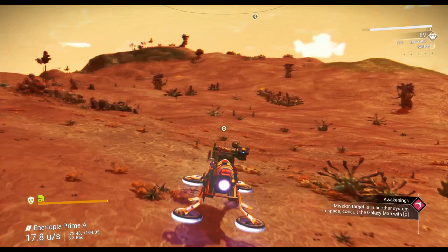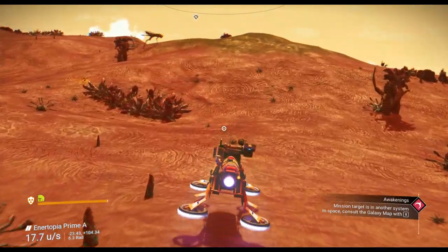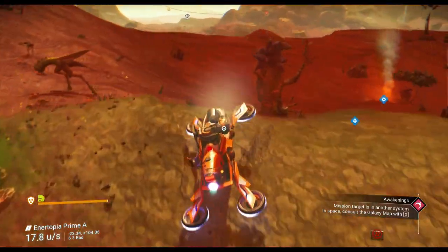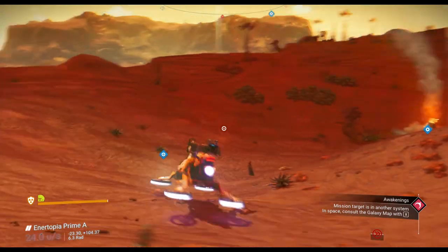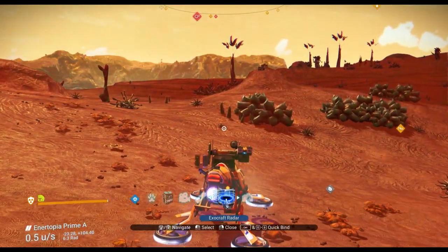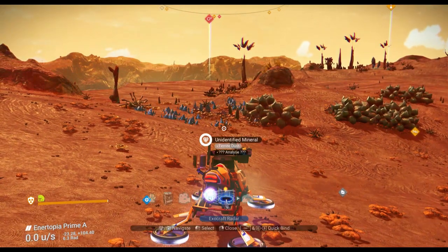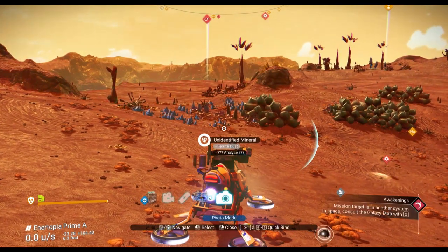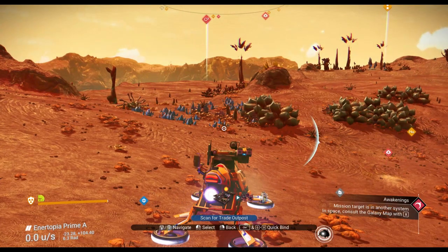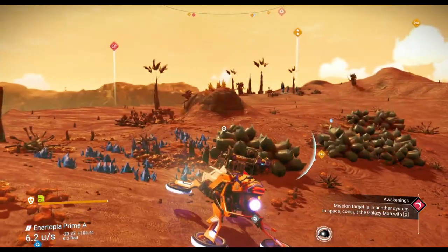Let's scan. One of the other cool features about these Exocrafts is the ability to scan for types of buildings. Hit the ExoCraft menu — there's an ExoCraft radar. I'm going to scan for a drop pod because that's helpful. Look at that drop pod right over here. Six minutes away — let's forget that.